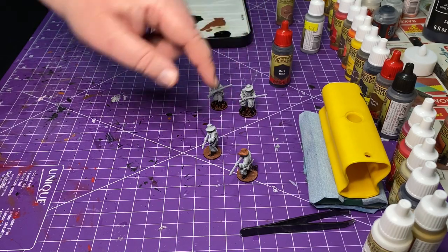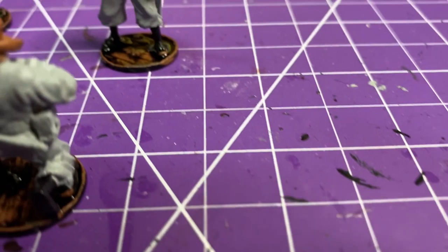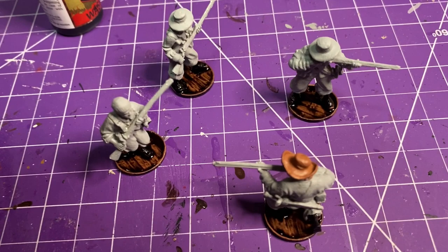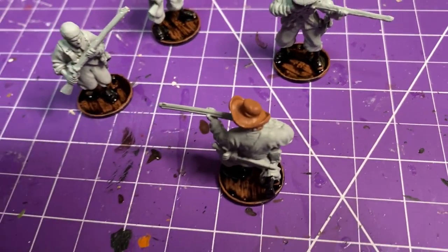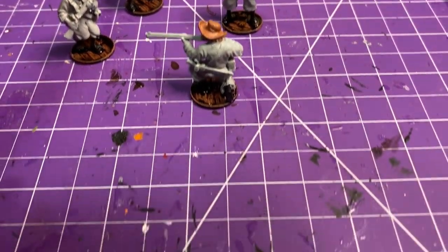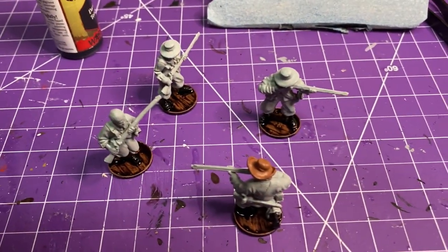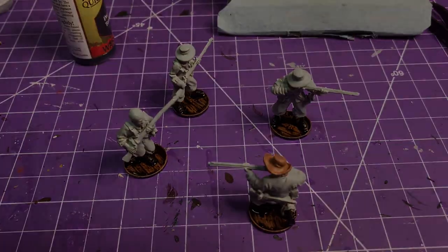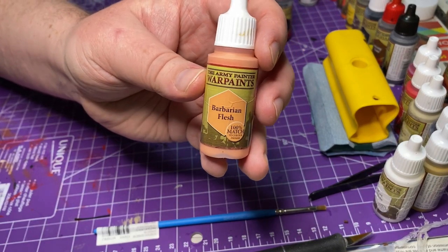I'll give you a closer view of when they're dry so you can see what it looks like. I can take the camera off — so you can see how thick I put it on. It's already starting to seep into the wood grains. When I paint a unit, I usually paint all four at a time like this, picking a set of colors and painting them all with those colors.